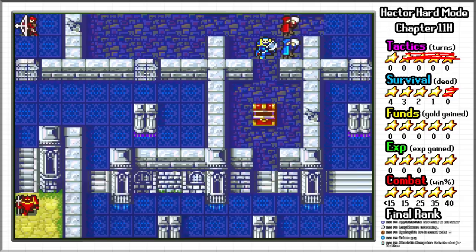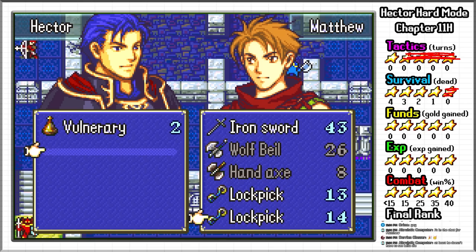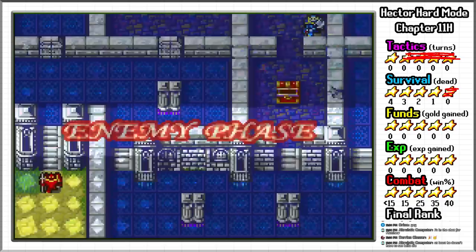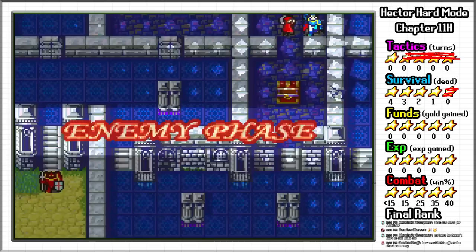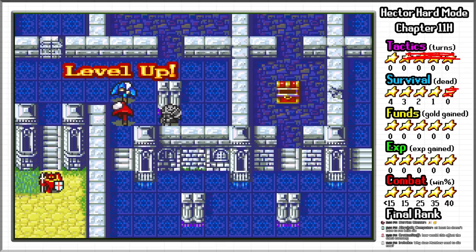One alternative path I was considering was keeping Matthew and using him as a combat unit, training him to level 20 on the first map — this wouldn't affect my rank because the 5 star XP rank is guaranteed. I could then set up a steal loop between Matthew, the enemy thief, and Hector. After cornering the thief, I could have Matthew steal his stuff, get XP, trade to Hector, and have the thief steal from Hector, after which Matthew steals from the thief again for 10 XP per steal. I actually ended up doing this in its entirety and recorded footage before realizing it was technically suboptimal in the long run, so I threw that out and started again.